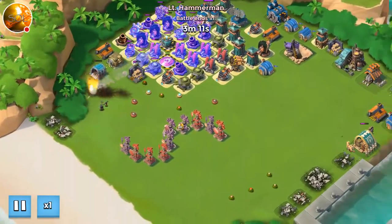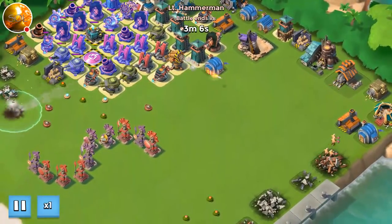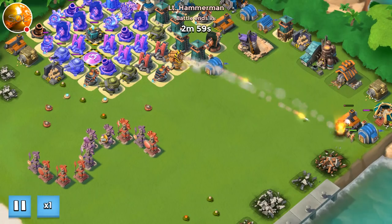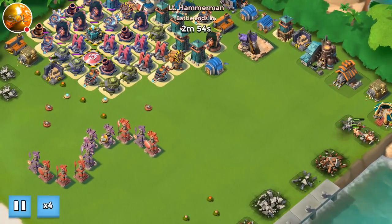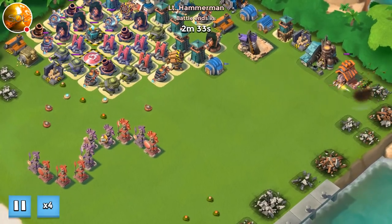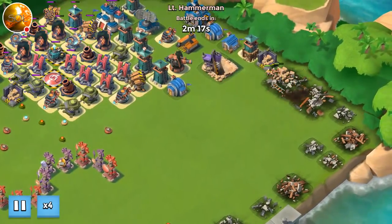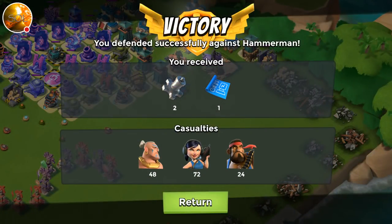Now that we destroy that wave, the rocket launcher on the edge is going to switch targets and attack the Warriors. However, I don't think it has enough damage — no, it doesn't. So they're going to survive the barrages until they come in range of the boom cannon. Once that happens, they're going to perish. That's stage two done. Two compass gears, one intel.